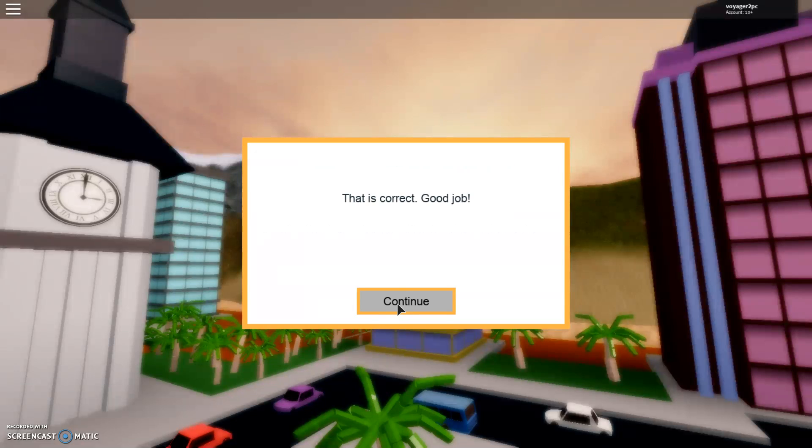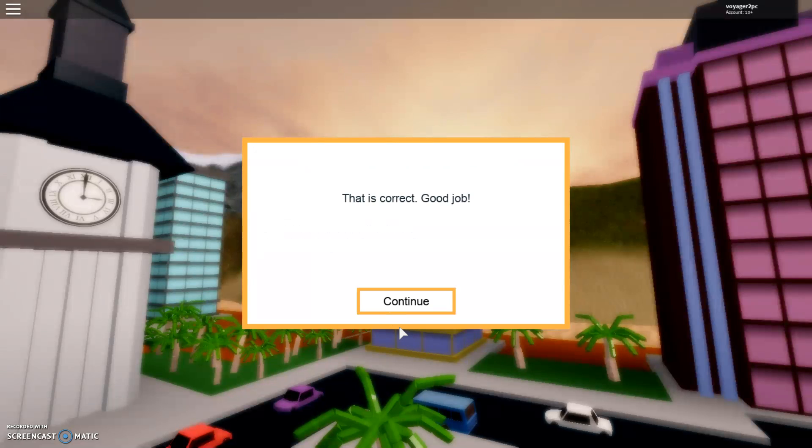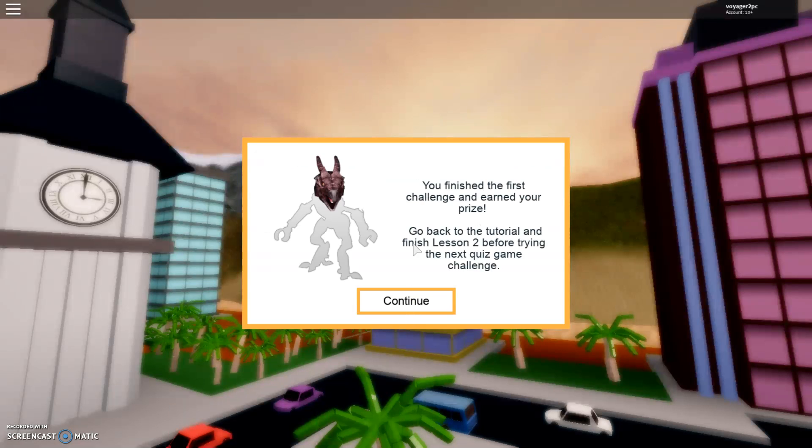Next: how do you zoom in a camera? The answer is scroll wheel, W or S — that is correct. When working on a game map, when is it a good idea to save your game? Every day, whenever making a big change, and when you don't want to lose it. That is correct!